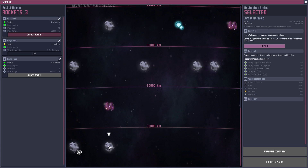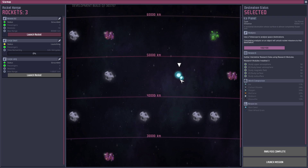Barring the gas giants, you're pretty much stuck inside these three rings. Whatever the closest source of nobidium, isoresin, and fullerene is — that's what you'll be sending repeat missions to. With that in mind, what's the point of researching all the other planets?